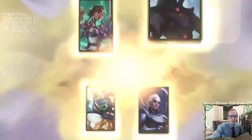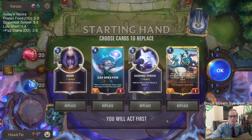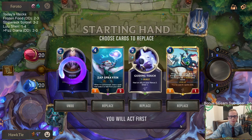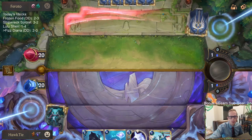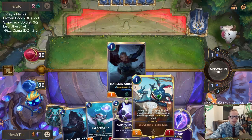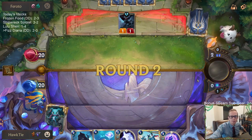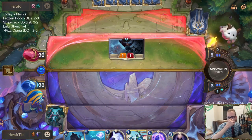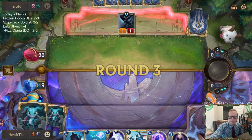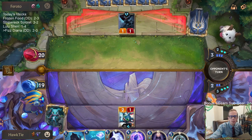There's Karma - we couldn't play three in a row of non-Karma or Trundle, couldn't get that lucky. This is gonna be difficult. They have a lot of very easy ways to kill Fizz. I don't like that at all. Withering Whale we can't stop.